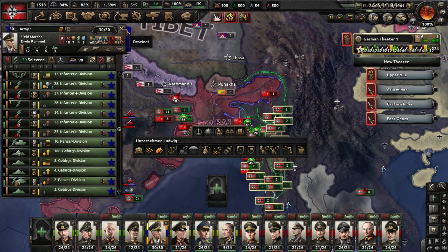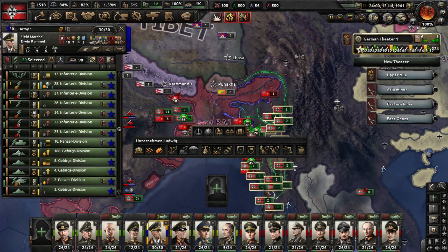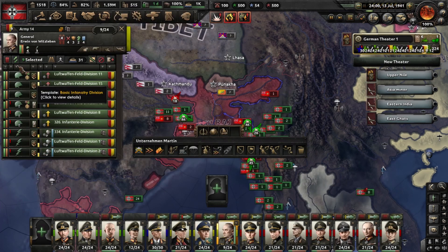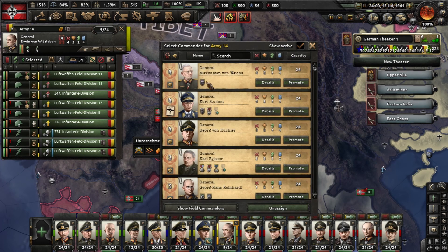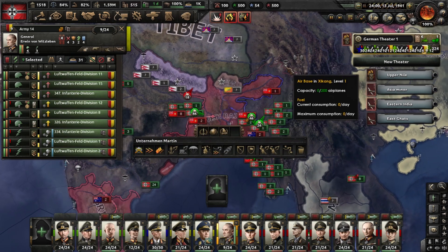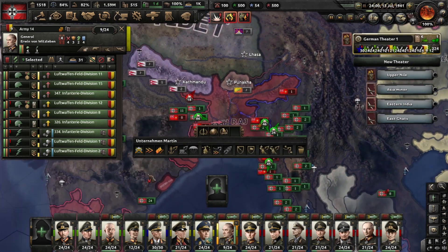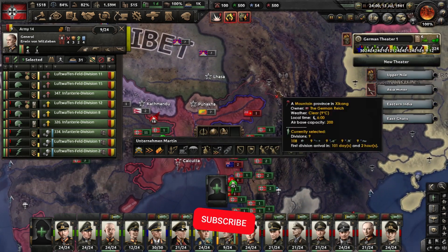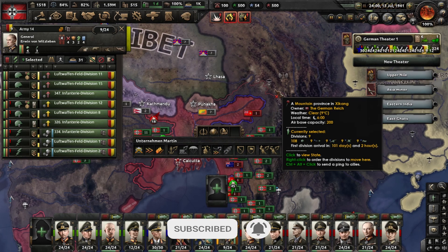That is basically all you need to know about generals. In every division you can change your general very easily — just click on his picture and put someone else in. It takes a few days for them to settle and move around. Hope you had fun — like, share, and subscribe. See you all soon!